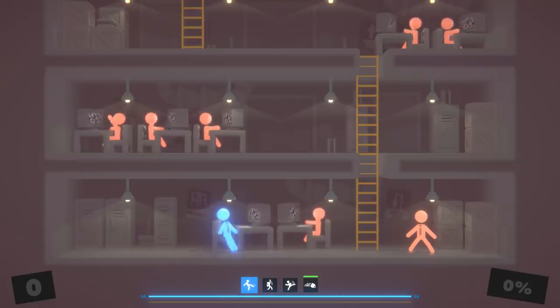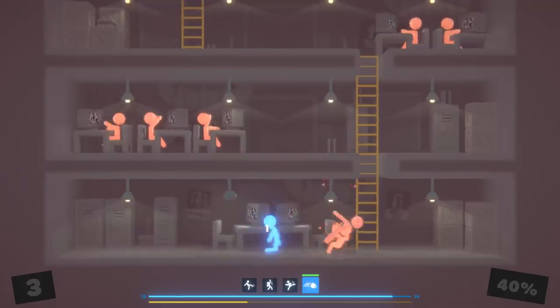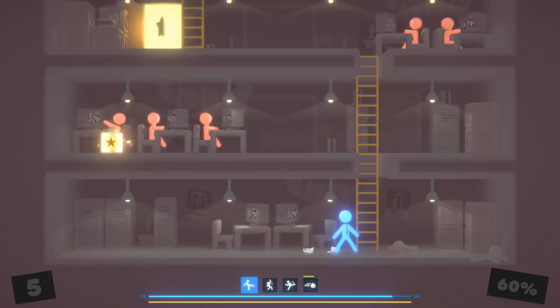First things first, we've got our standard Stick Man Jr. over here — nice little double punch and a double kick. Here's a coffee mug for your face. We do want to get those boxes, but first off you need to control backspace. On the newest build, the one with the little mini boss — the guy with the Uzi — boom.